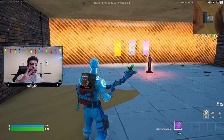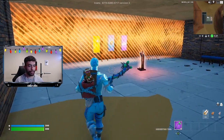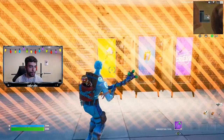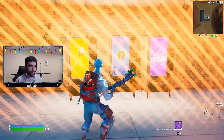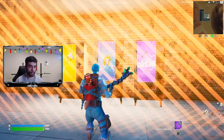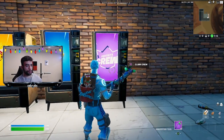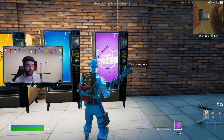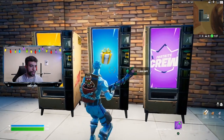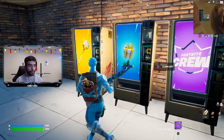At first it looks like there's nothing until we turn around - and we have three different vending machines right here. We have the Fortnite crew vending machine, we have the World Cup pickaxe, and we have the gift box which apparently is a free skin. Most importantly we have the Fortnite crew, and the brand new Fortnite crew is about to drop, so it'll be interesting to see if it actually works.